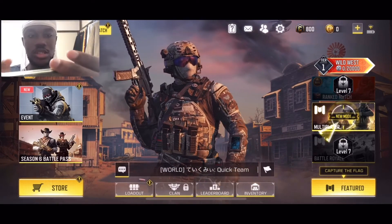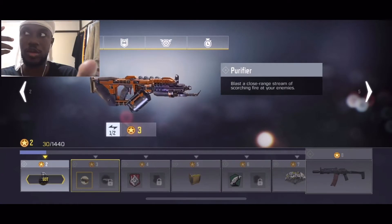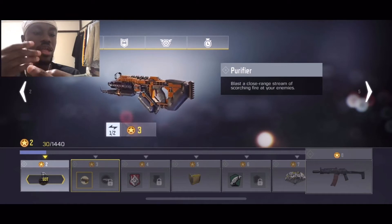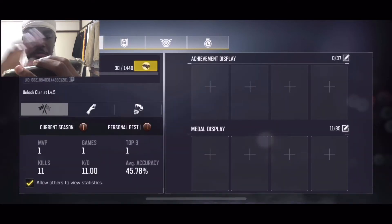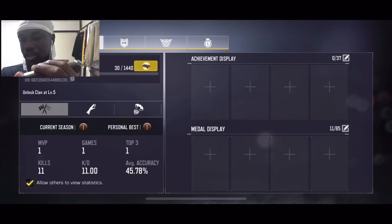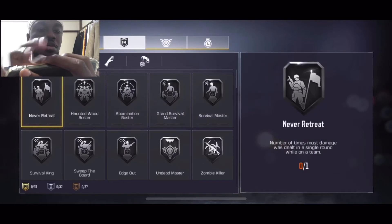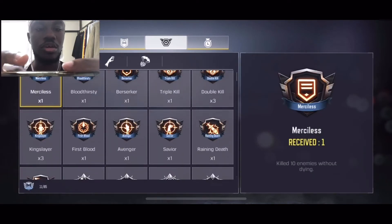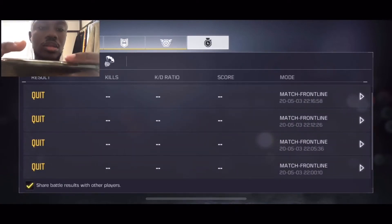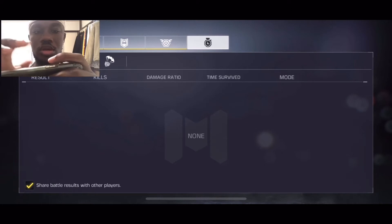The upper right menu button — I almost forgot — this is your player rewards. Throughout playing, whether regular matches or ranked matches, you can unlock a series of items, perks, and weapons. This is where you see your player stats. As you can see right now we're rookies — we're noobs. There are also achievements you can earn while playing multiplayer and battle royale.